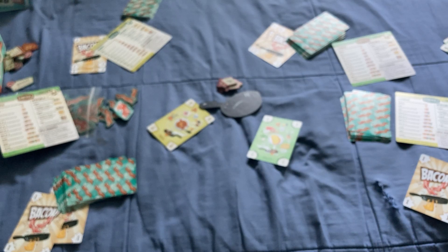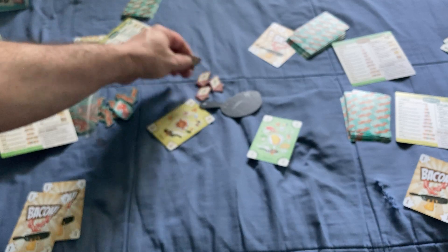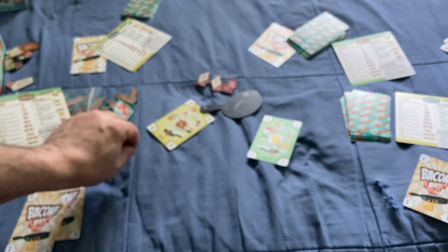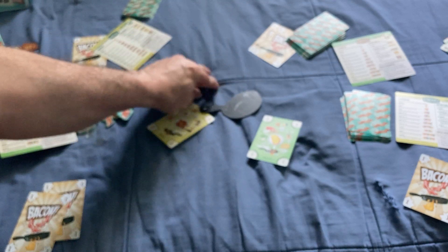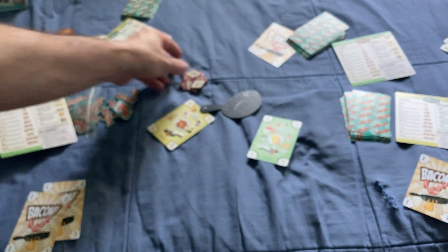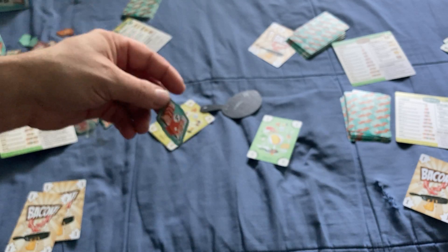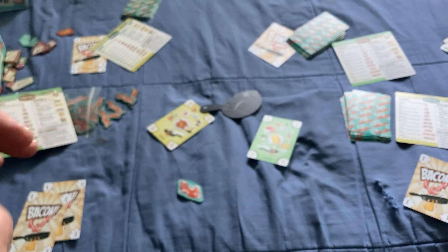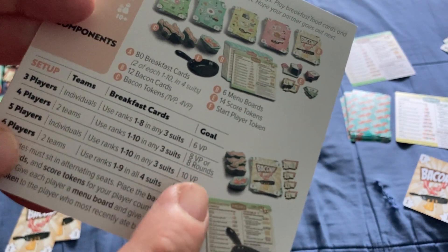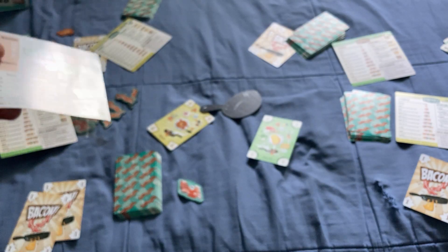That's the game — simple ladder climbing and setting. Once one person runs out of cards, they get victory points for going out first, and you go around the table from there. The game ends when a player hits the target score: 6 points or rounds for three players, 8 for four players, 10 for five players, and 12 rounds or 450 points for six players. Whoever has the most points at the end wins.